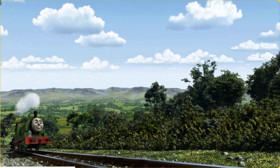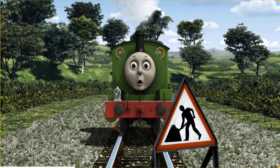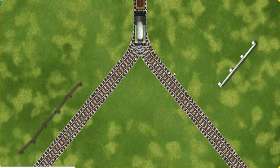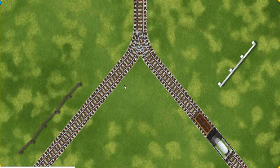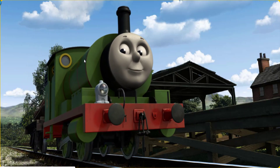Percy went through the countryside. Suddenly, Percy had to stop. Because of track repairs, he needed to go a different way. Find the track nearest to the shortest fence. Let's go! Percy puffed proudly into Farmer McCall's farm. With your help, he was right on time.